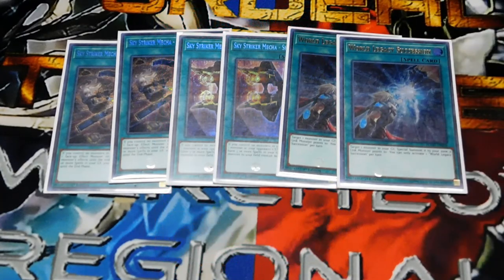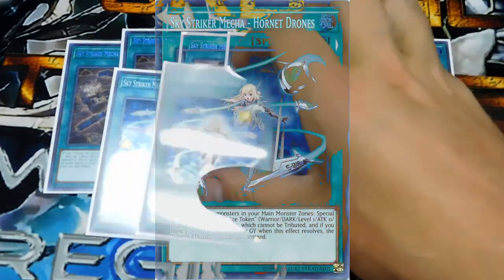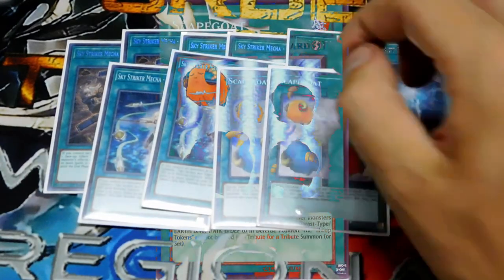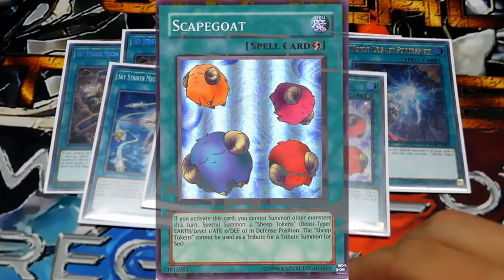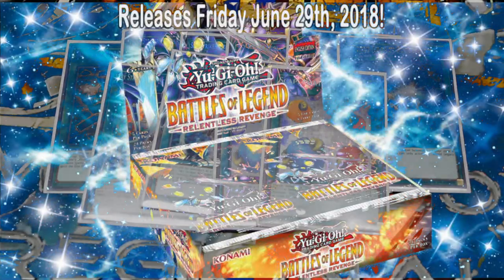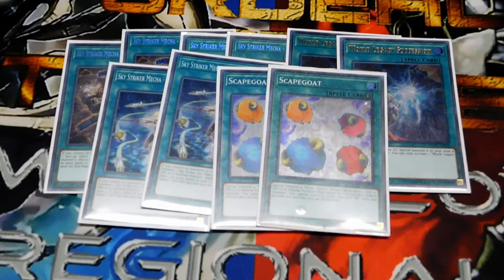Two World Legacy Succession, basically Monster Reborn for World Legacy — you special summon a World Chalice monster from your graveyard to a link zone that a link monster points to. Two Hornet Drone, to bring out a little drone and go into Link Spider or something, slowly get your engine built up. Two Scapegoat, because it goes well with Link Spider and then you can easily go into Borreload or Firewall. Battle of Legends: Relentless Revenge just came out, so I'm hoping to do an opening of two boxes — maybe more — when we hit 100 subs.